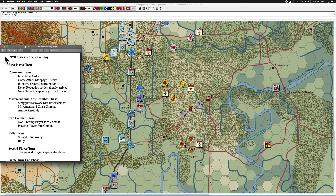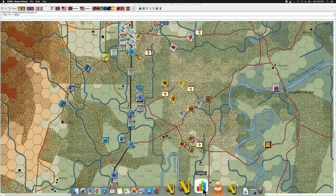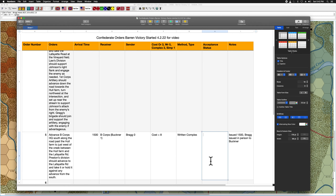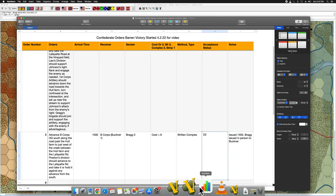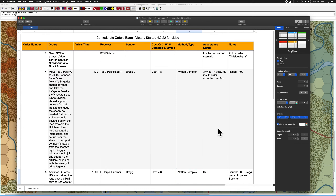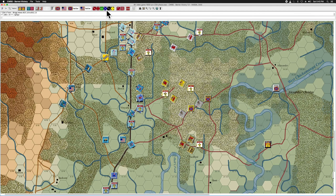Delay reduction — we definitely need to do that. Going to our Confederate order chart. That cell is blank; I think that's an oversight. I'm pretty sure this is a D2 result as well — it was issued in person at 1500, so we would have rolled for acceptance there. I'll just put D2 there. So I've got to do two D2 status rolls, looking for a roll of one on a 1d6, done twice. Failed on the first one, failed on the second one — no go for either of these two commands accepting their order.